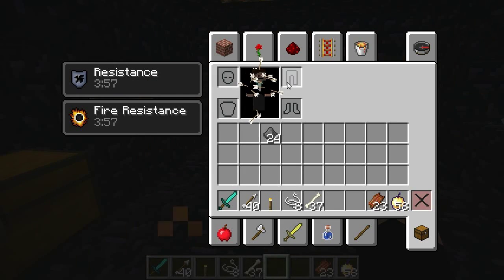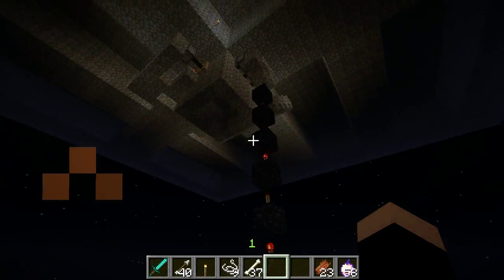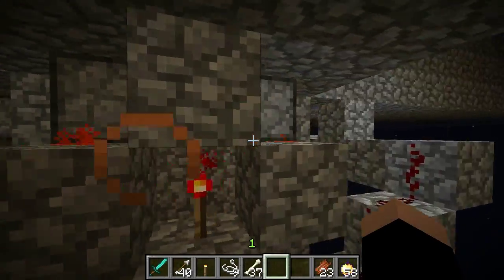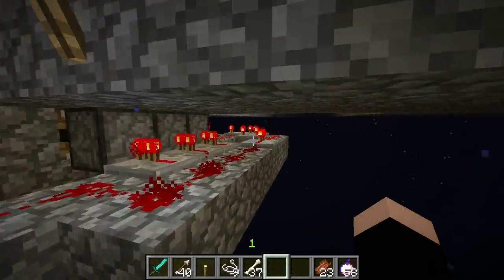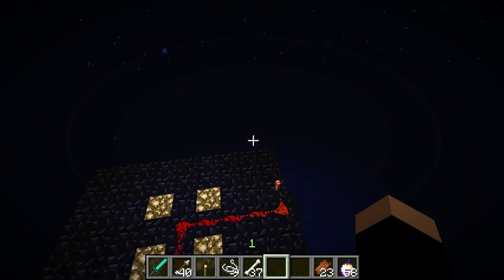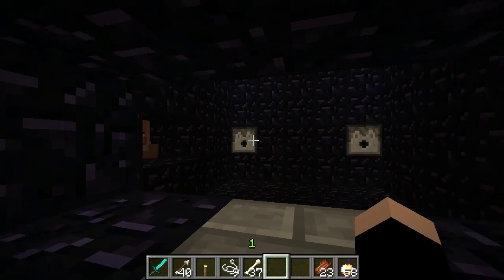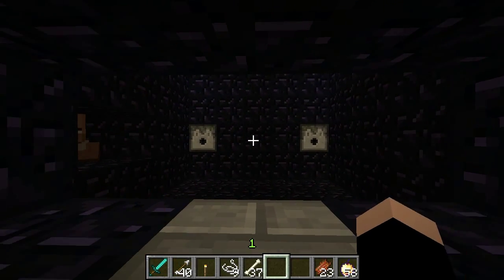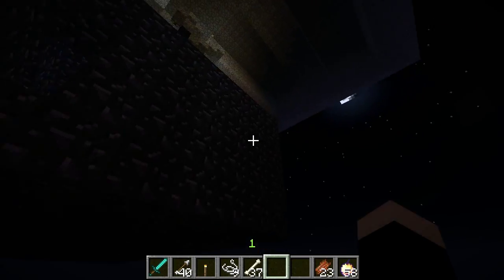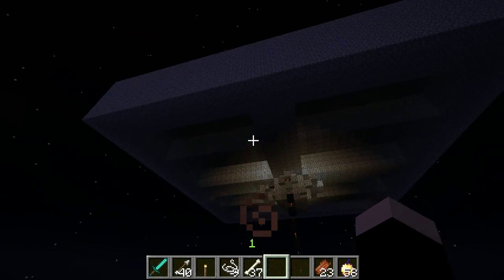I look like a porcupine with all the arrows! So anyway, I have water flow buttons, and dispensers are highly resilient — they've been through quite a lot of explosions and not died. I have the villager over there to get the zombies out of the way. That's basically how this area works. Now I'm going to teach you how to build the top part.